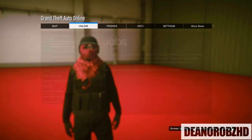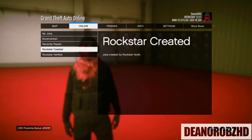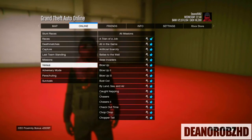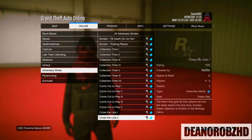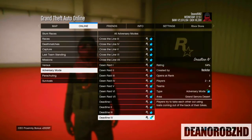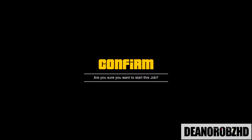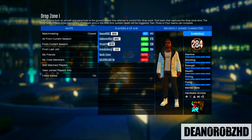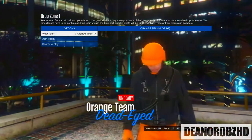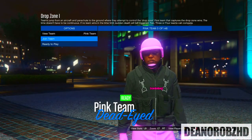Jumping into the first method, go ahead and kick start: go to Online, go to Jobs, go to Play Jobs, Rockstar Created, and go to Adversary Modes. Scroll through until you come across a mission called Drop Zone — there are like one to five variations, not too sure how many. Go ahead and host any of them; it doesn't really matter. You will need at least four players to help you out with this glitch, so go ahead and invite four players to the lobby.